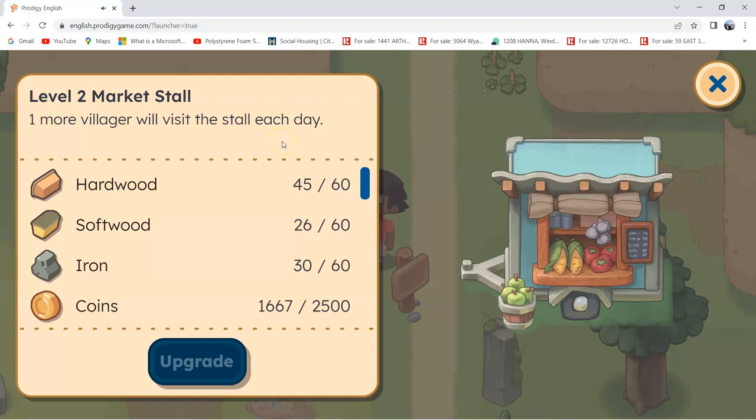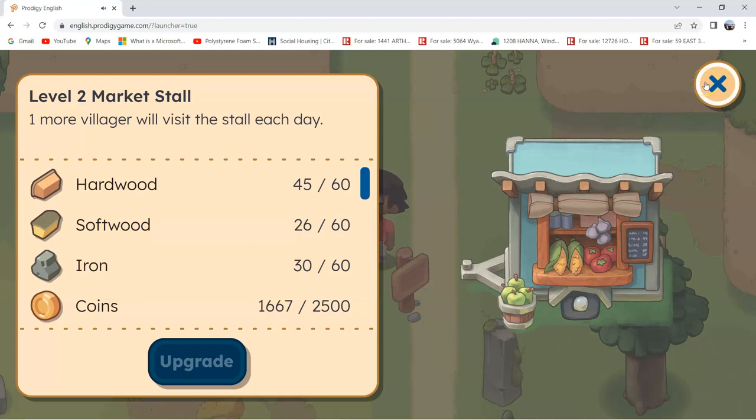So if you level up the Market Style from level 1 to level 2, the benefits are that you'll gain more coins. Because more villagers will give you tasks, which you have to complete in order to gain coins. And coins are used for a lot of things, like if you want to buy stuff.